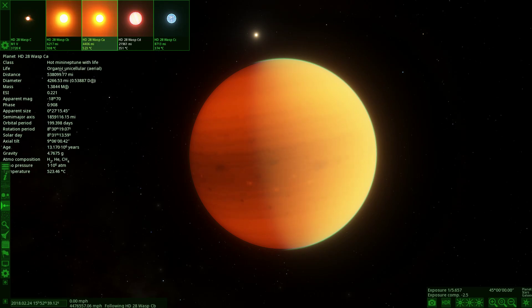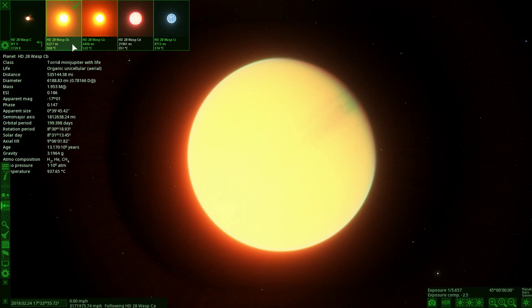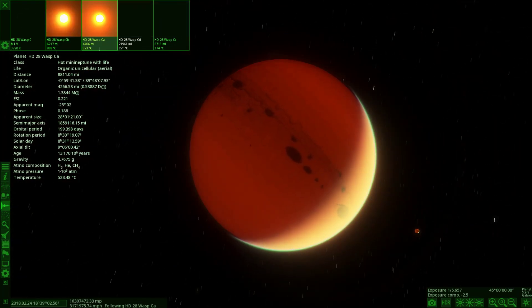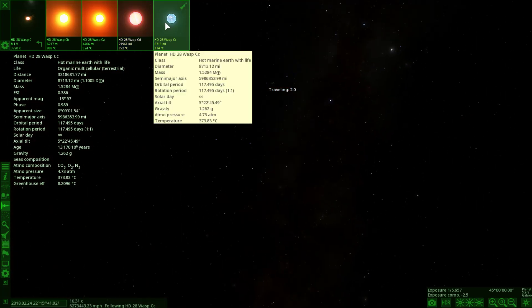The second object has the same type of life — unicellular — and this one is a mini Neptune. So we've gone from a mini Jupiter to a mini Neptune. One of the objects doesn't have anything, and then the last one has multicellular. So we've got three different types across this system.